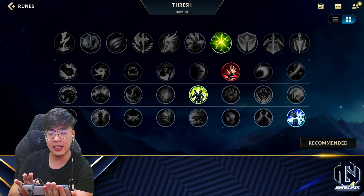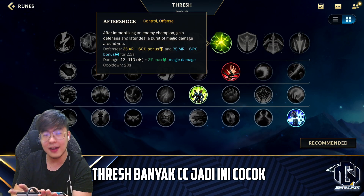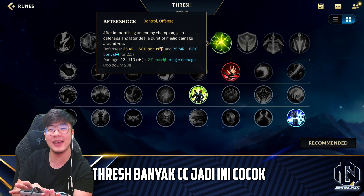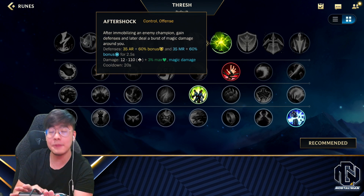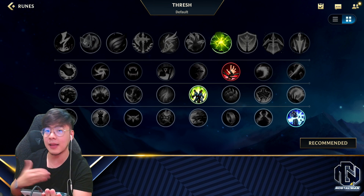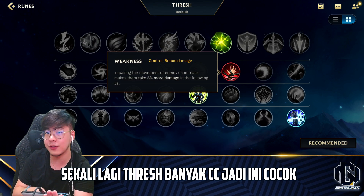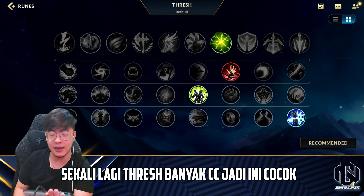Kita masuk ke runes. Kenapa runes yang ini bagus? Pertama, Aftershock — karena kalian bakal sering banget nge-immobilize musuh. Kalian nge-slow, nge-snare, nge-stun — dan kalian akan selalu bisa nge-activate Aftershock, jadi kalian bakal tambah tanky. Weakness juga bagus karena si Thresh gampang banget nge-immobilize champion musuh — dia bisa nge-slow, nge-snare, dan bisa narik.